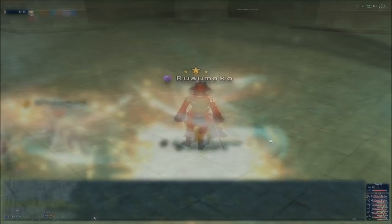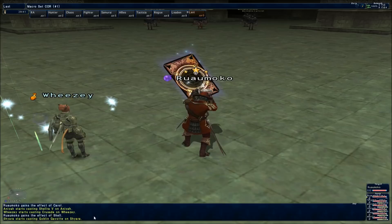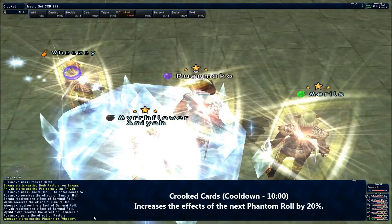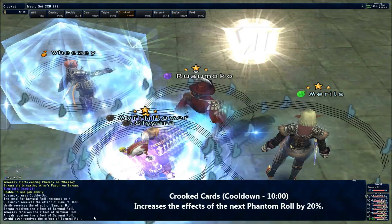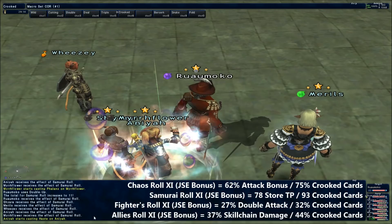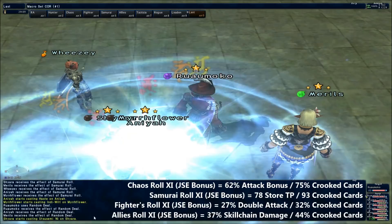Crooked Cards is Corsair's answer to a Bard's Marcato, in that it increases the effect of your next roll by 20%. Crooked Cards is usually let down by its lengthy reuse timer, making it difficult to use with two rolls in a single fight, but Random Deal could be aimed squarely at resetting it. Some rolls get more out of Crooked Cards than others — you simply multiply by 1.2 at the end of the calculation to get your new figure. Chaos Roll gets a lot out of it as it's a percentage increase, as does Samurai Roll, because more store TP is always welcome given how much Corsair's best weapon skills scale with TP.